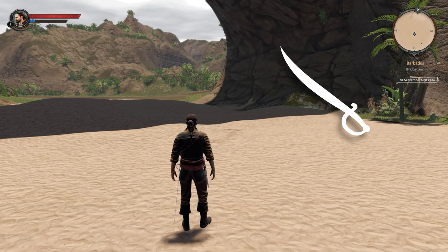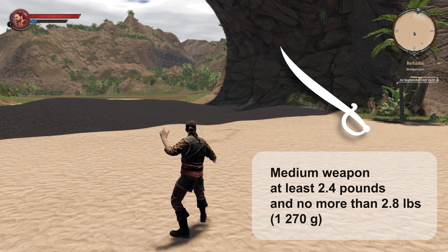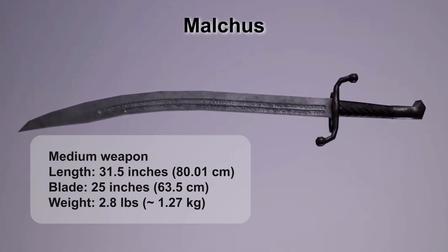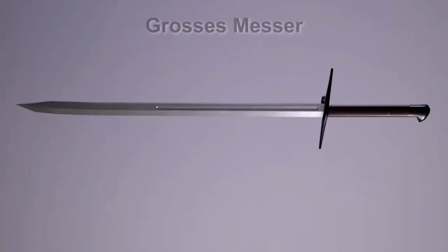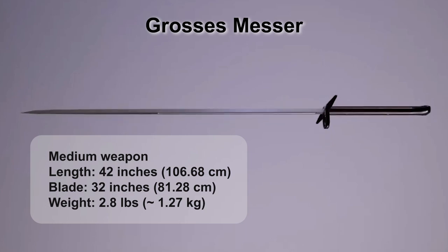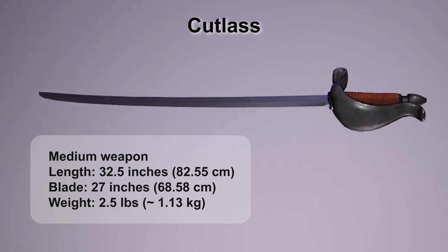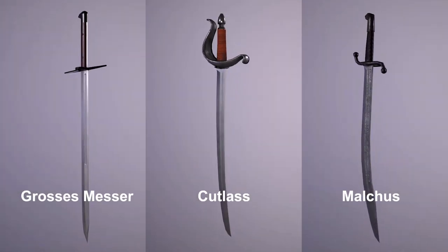Medium weapons include blades which weighed between 2.4 and 2.8 pounds, with the upper bound corresponding to 1,270 grams. This class includes the following blades. Malchus: also called a broadsaber, it's a common curved blade perfect for boarding fights. Grosis Messer: one of the obsolete weapons, one for each class. Cutlass: probably the most popular pirate weapon — compared to the regular saber, it's shorter and wider and has a strong guard. These three medium-type weapons are the most common blades among pirates.